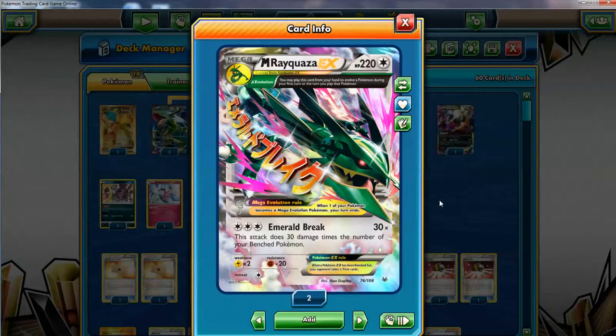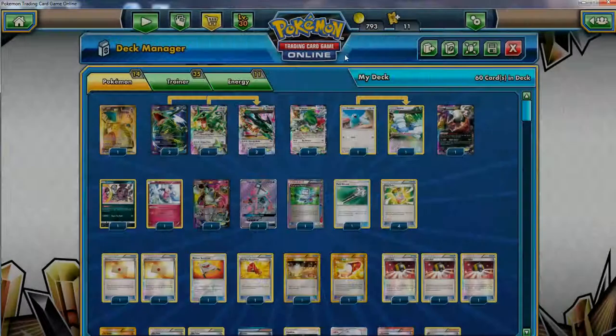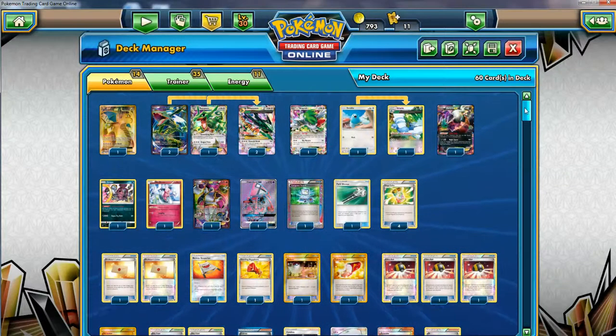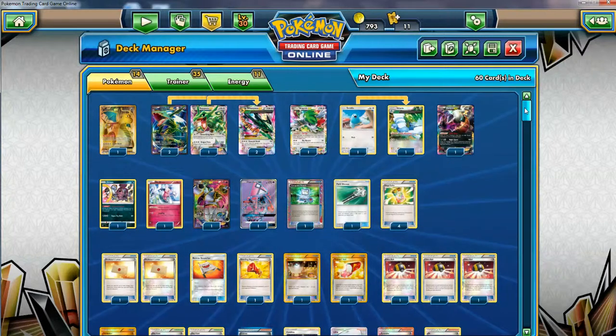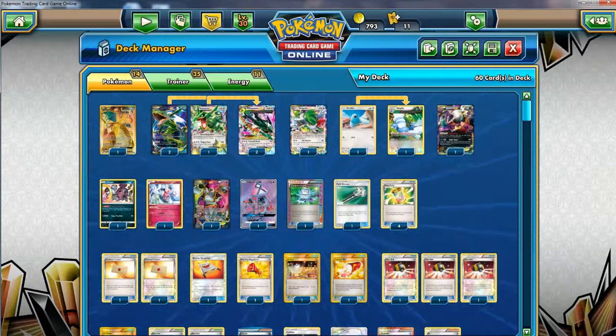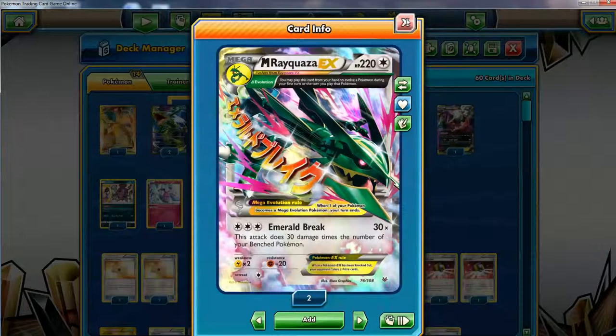Even though this card came out in Ancient Origins a couple of years ago, it's holding up. It's very powerful. The best thing is that this is a colorless Pokemon and the attack is just three colorless energy, so you can use Double Colorless Energy. You can use any type of energy, you can combine this with so many Pokemon with so many different types. There's so many flexibilities making this card great.